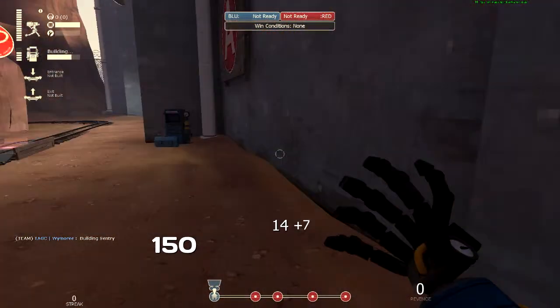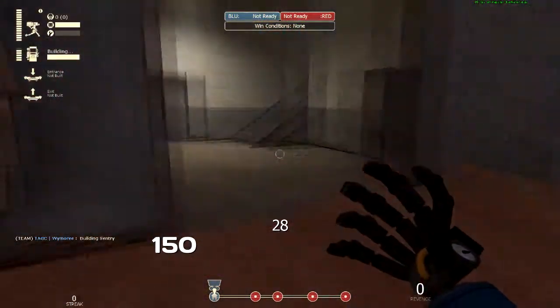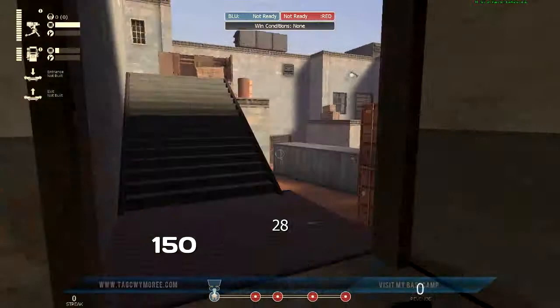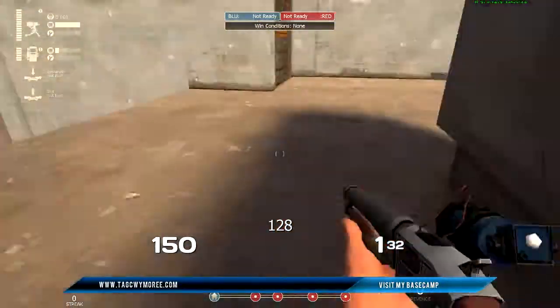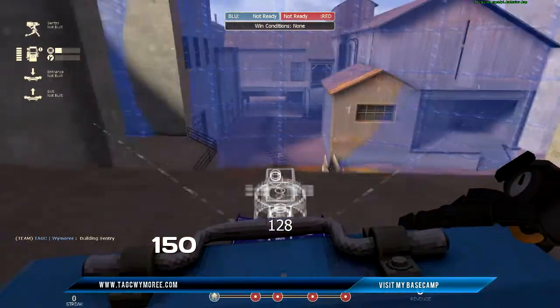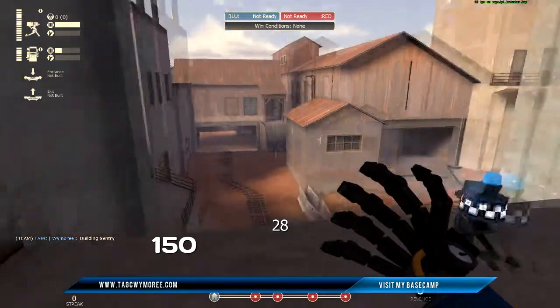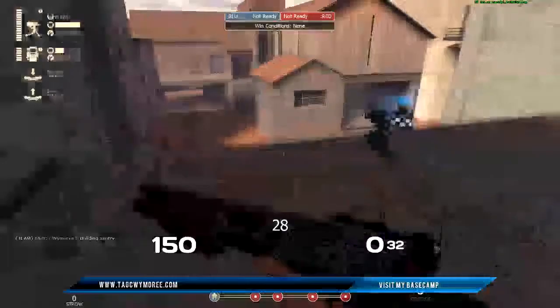By the time we cap second and the cart is a little bit ahead, I'm running Frontier Justice, Wrangler, and Gunslinger at this point. My gun will typically be up here — mini-sentry at least will be up here — and I'll have a dispenser right there behind the barricade.